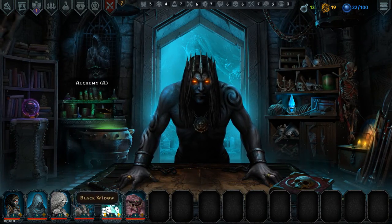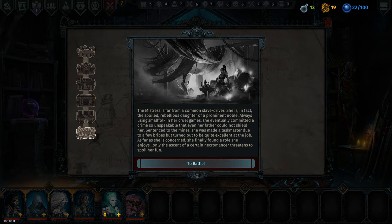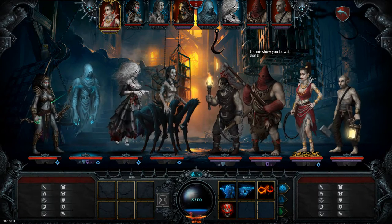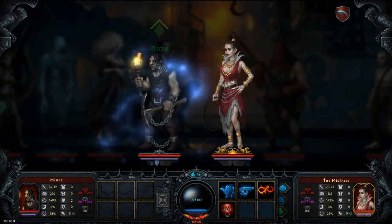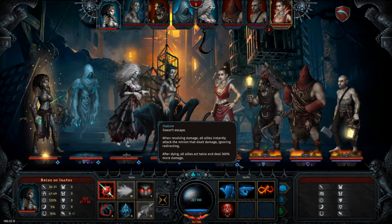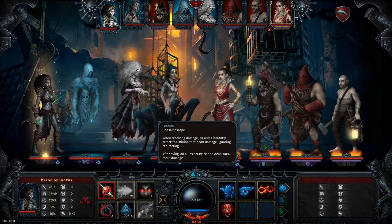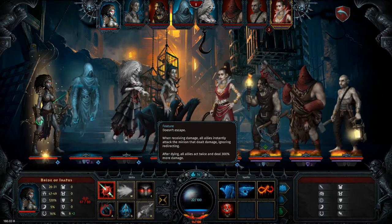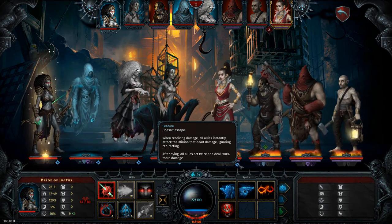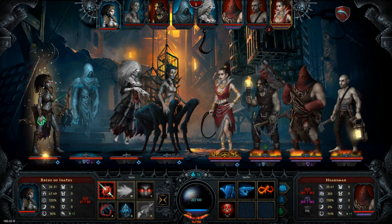Alright, let's give this girl a go. We'll swap these up. Sorry Mr. Abomination — this is not a good fight for you. This is a good fight for the Black Widow. So her feature is she doesn't escape, and when she receives damage, all allies instantly attack the minion who dealt damage, ignoring redirecting. And then after dying, all allies act twice and deal 300% more damage. So you can't kill her first and you can't hit her until all the other guys are dead.